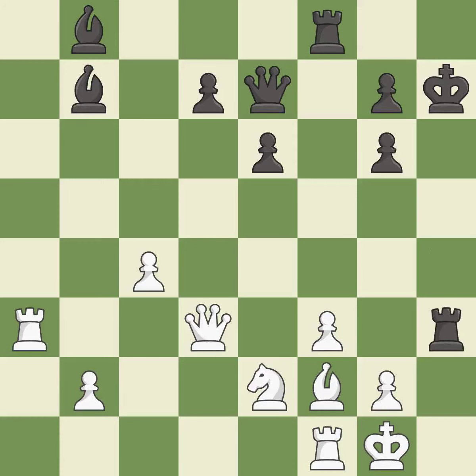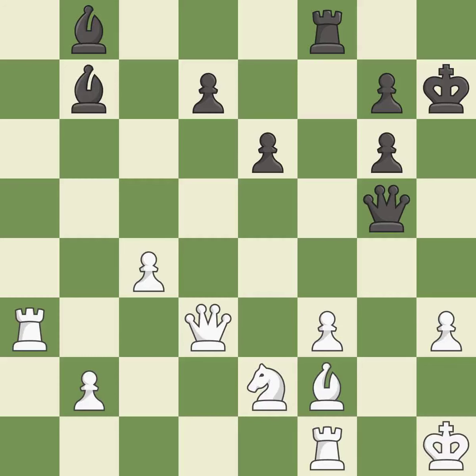This loses material — it is a mistake. Takes back — it is best. It is best. This evades the check from the queen — it is best. This overlooks a better way to create a passed pawn — it is an inaccuracy.